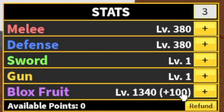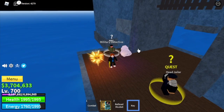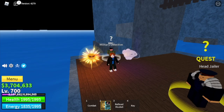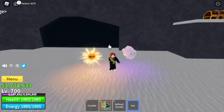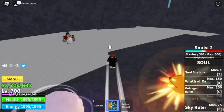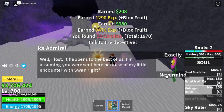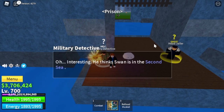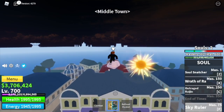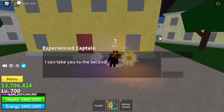Stat check: 380 melee, 1340 defense, blocks fruit. Head to the prison and talk to the military detective — he gives you a key to open a door in the frozen village. Defeat the ice admiral there, go back to the military detective, and he'll ask you to go to the middle town to find the experienced captain. That's it — you can now go to the second sea!